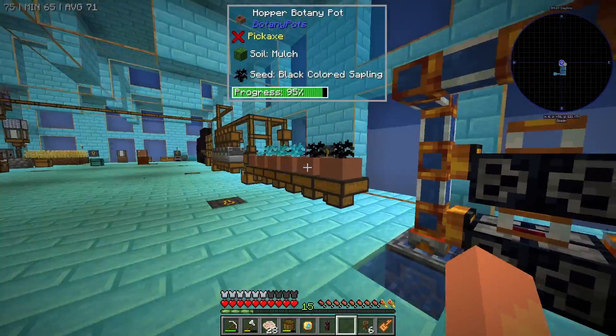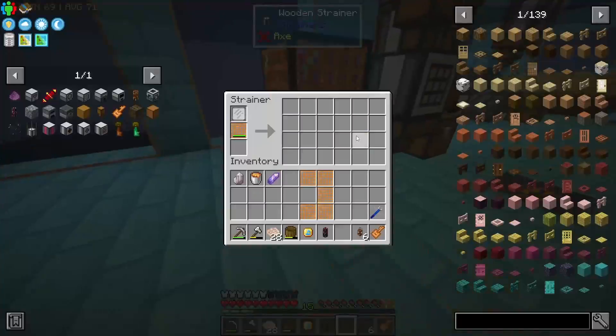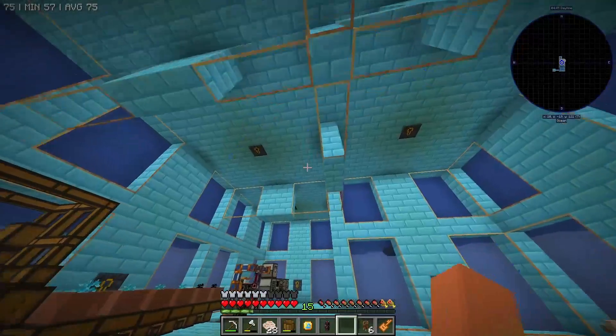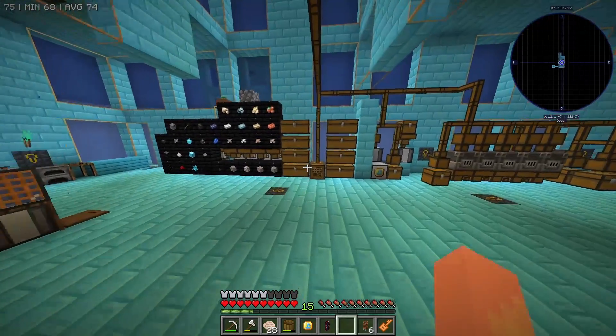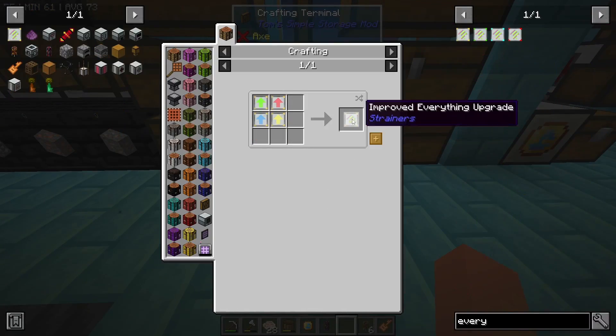Let me see if I can finish this out and unlock the amethyst strainer real quick so we can at least get some of those materials to start collecting for next time. Oh — we can make mesh upgrades! Let me make one of these.